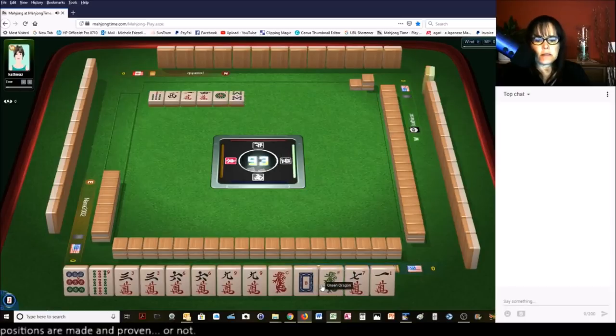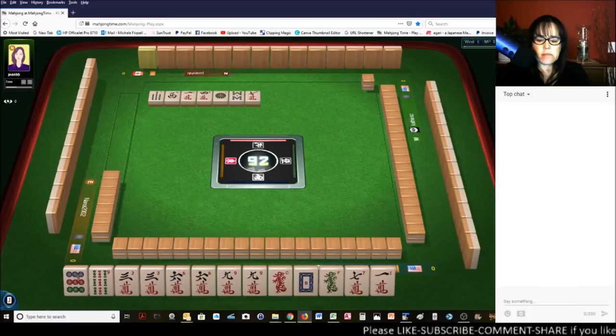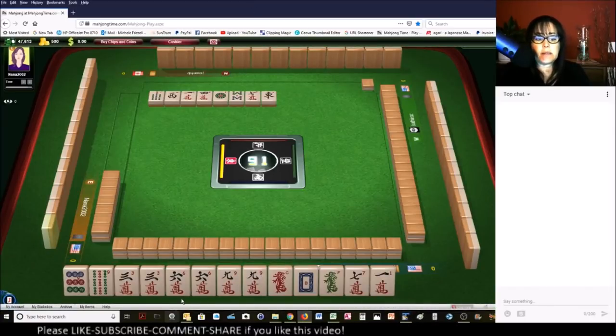We've got dragons. I don't think we could do much here with these dragons in three, six, nine in pairs. There's one hand that uses knitted — second from the bottom — but we do not have the right sixes.